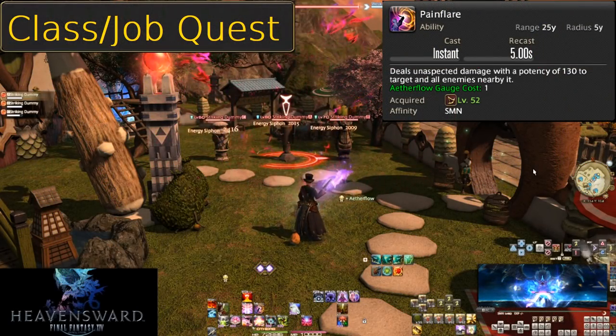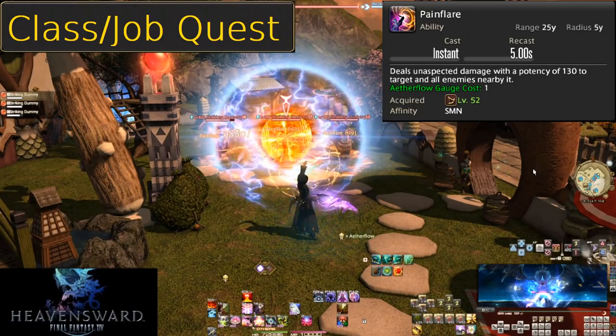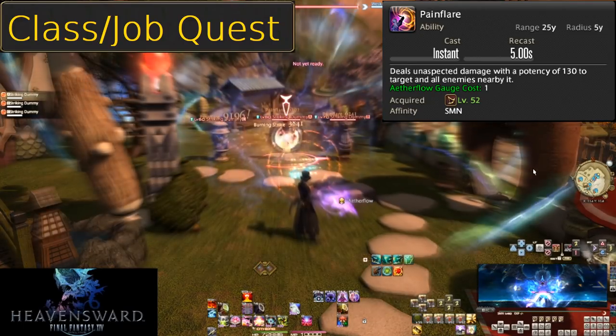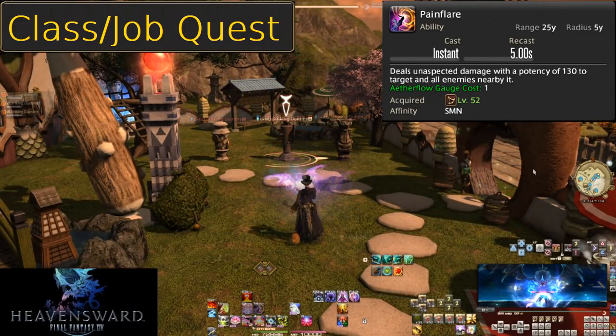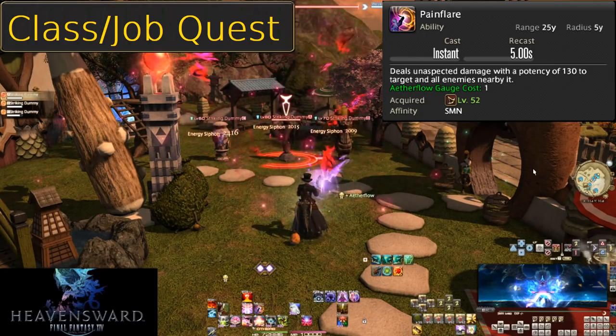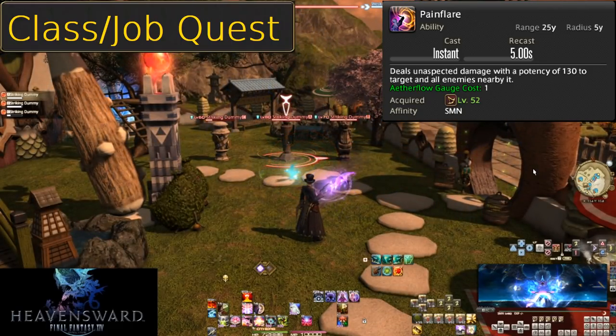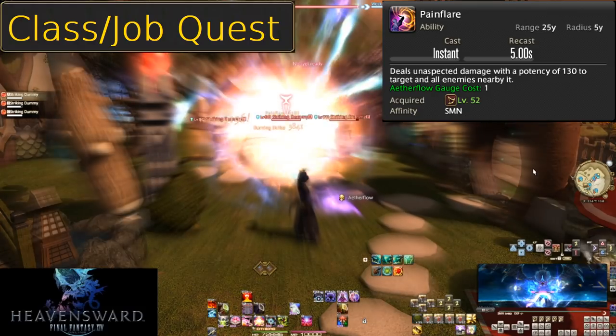Level 52, Pain Flayer. We finally have an AoE use for Aetherflow. A 5 second recast and 5 yalm radius like almost every other AoE. It does 130 potency to all enemies hit for 1 charge of Aetherflow. On 2 targets Fester is still better; on 3 or more, Pain Flayer away. More enemies, the better.